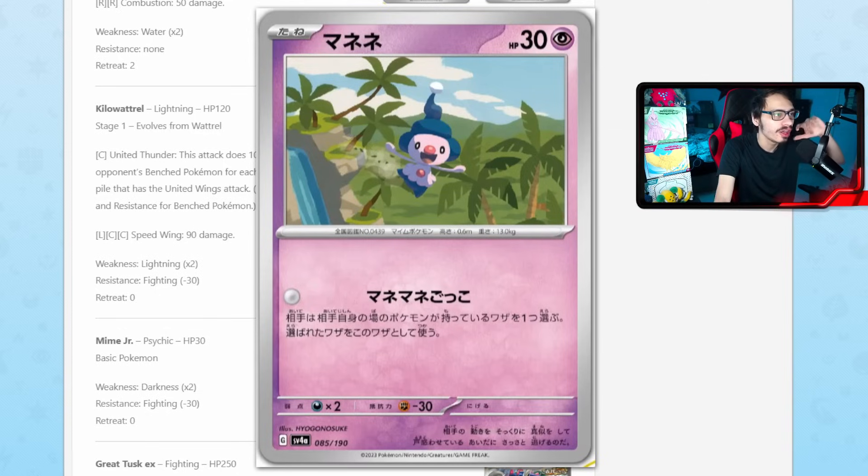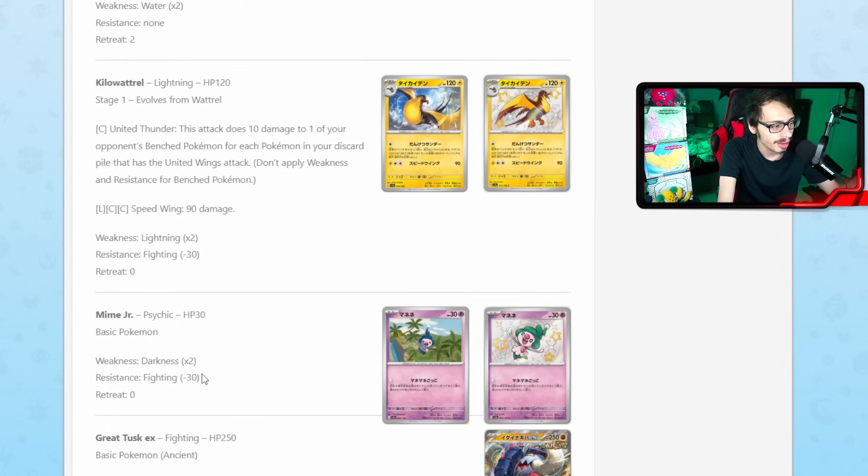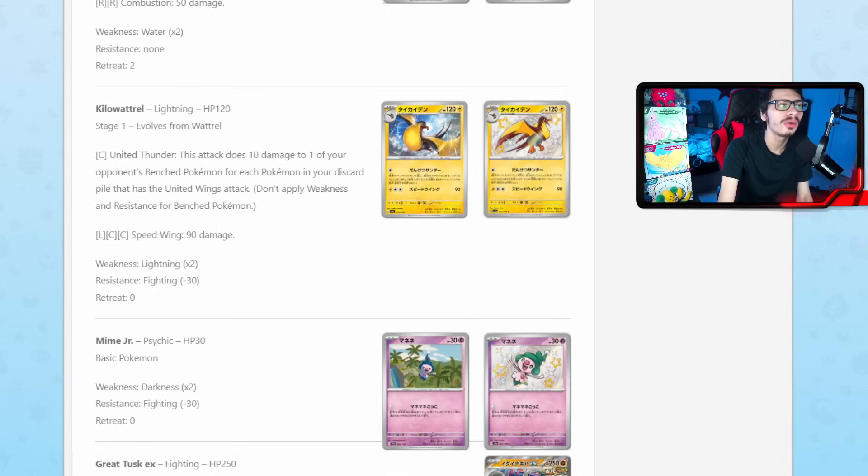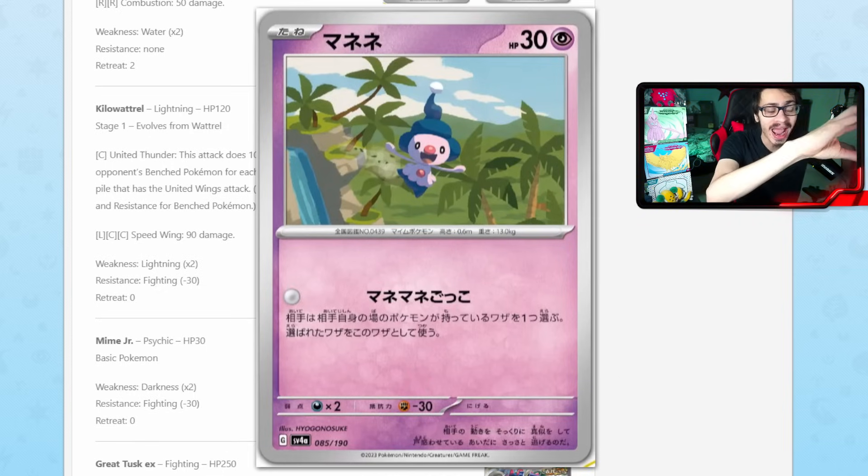We got a new Mime Jr. The artwork actually completes a bigger picture — there's a bunch of different Pokémon including Squawkabilly that does the 'put one card to the bottom and draw a card' attack, and they all complete one big picture, which is cool. This is I think the only baby Pokémon we've been missing. Its attack lets your opponent choose one of their Pokémon's attacks in play and Mime Jr. uses it. So if your opponent's only attack in play is something like Lost Mine, you effectively use Lost Mine — though you wouldn't get the effect without Lost Zone cards. Your opponent will just choose their weakest attack though, so it's probably not that good in practice.